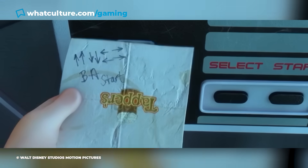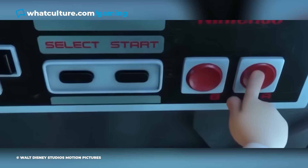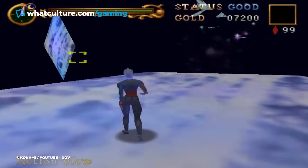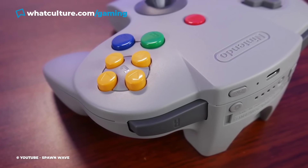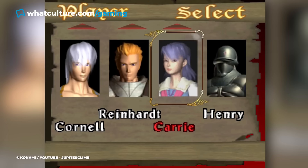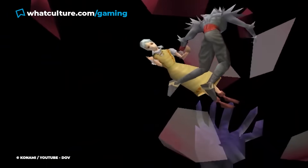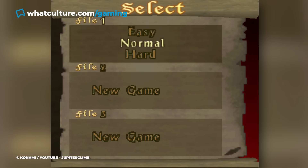Rather than simply enter the typical version of the code — up, up, down, down, left, right, left, right, B, A, and Start — you need to instead input each command twice, and do so using the N64 controller's yellow C buttons. This will instantly unlock each of the game's four playable characters, who can usually only be unlocked by first beating the game, as well as their alternate costumes and the game's hard mode for good measure.